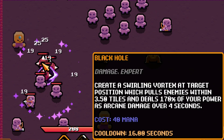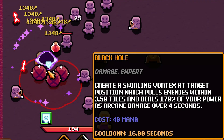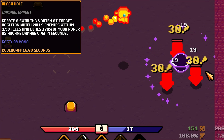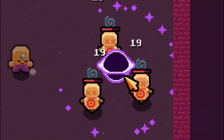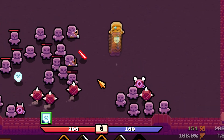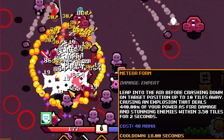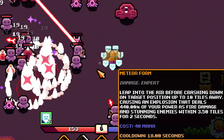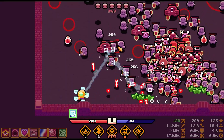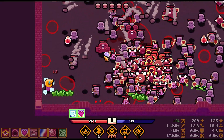You control space and time with a vortex that pulls enemies within 3.5 tiles and deals 170% of your power as arcane damage over 4 seconds. If you want to have a crushing advantage, pair this with the meteor form spell. Come crashing down with a damaging explosion 10 tiles away causing 440% of your power as fire damage and stunning enemies within 3.5 tiles for 2 seconds.